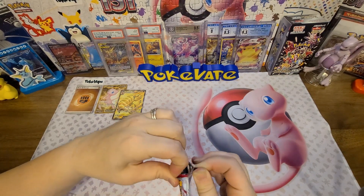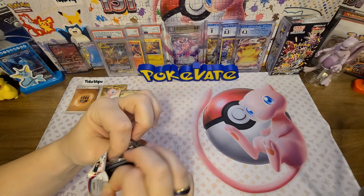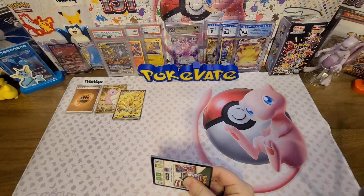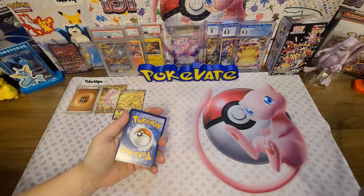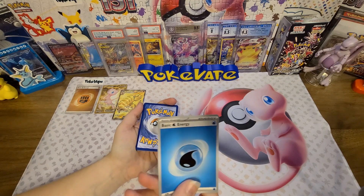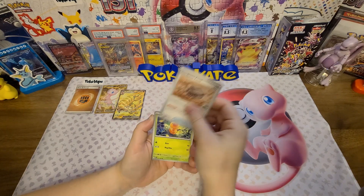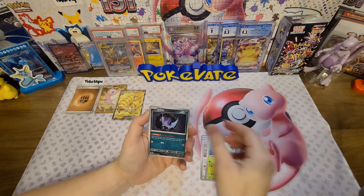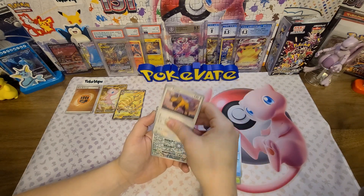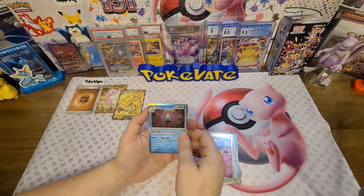That pack was giving us some trouble to open — maybe it had a good hit because it didn't want to be opened! Code card — I'm going to say Electric, I'm going to go Water. Antique Dom Fossil, Weedle, Zubat, Goldeen — a reverse Farfetch'd, a reverse Gengar, and a holo Omanyte. All right, come on — Grabber, Charizard!